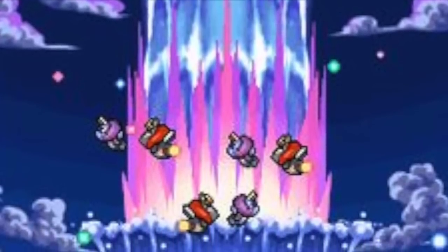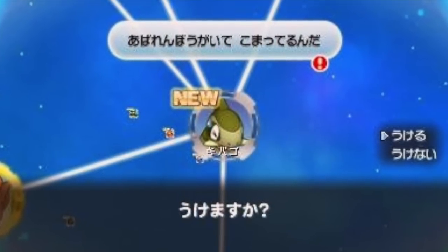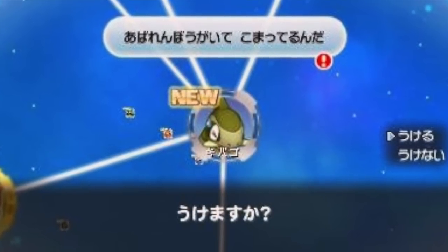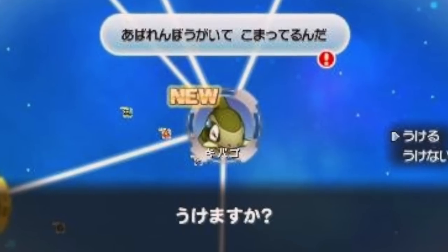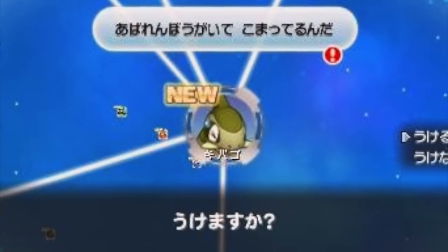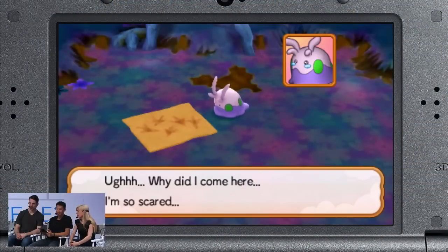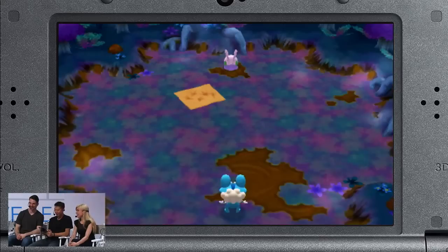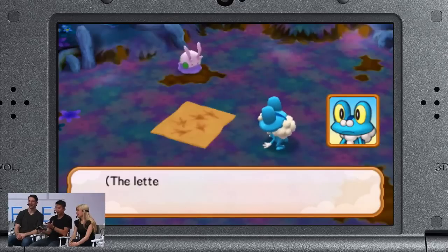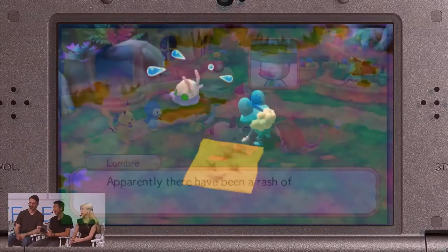In Pokemon Super Mystery Dungeon you're going to be rescuing Pokemon — that's how you recruit Pokemon in this game. You have the Connection Orb, which I'll be making a video on later, so don't worry if you're confused by that. Rescuing Pokemon has been in every single Mystery Dungeon game since Blue and Red Rescue Team — it's in the title — and it's carried over to every game since. But it's not your primary objective this time, which is clear from all the information we've been given about Pokemon turning into stone.